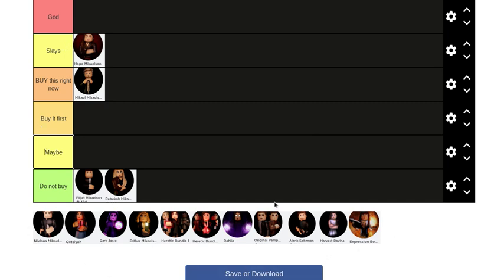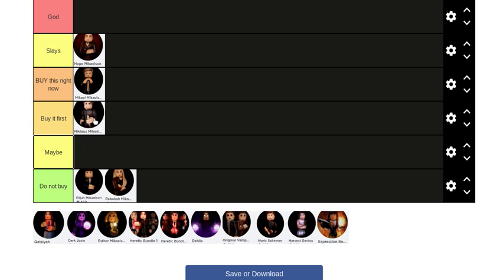Next we have Niklaus Michelson, who spawns with a dagger. I say Buy It First. The thing is, if he stabs Michael with the dagger, Michael's just gonna kill him. I've tried to kill Michael with the dagger so many times, but it's such a long animation that he just stabs me as soon as I start it — that's something they need to fix. But Niklaus can kill all the other originals, so I'll put him there.